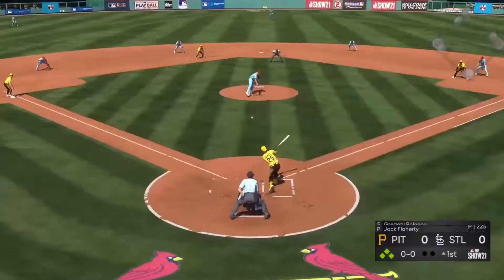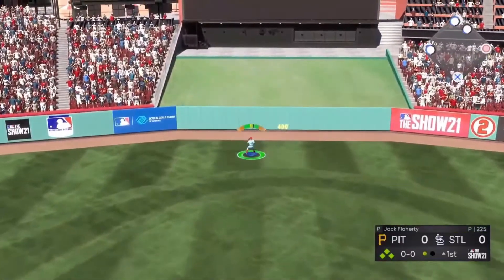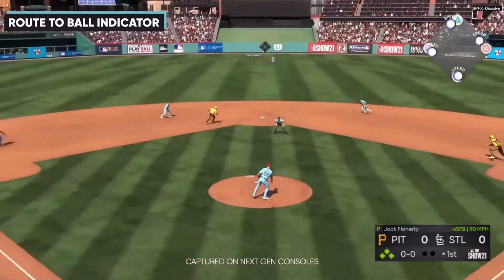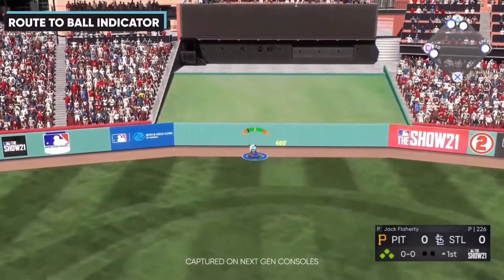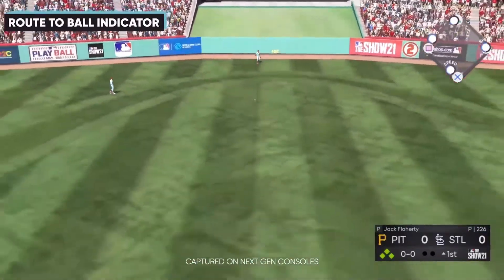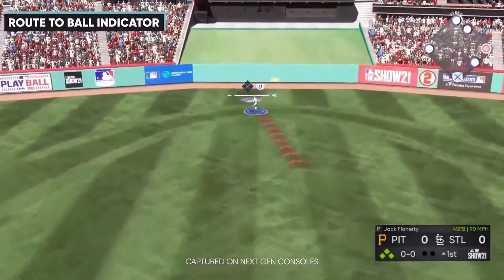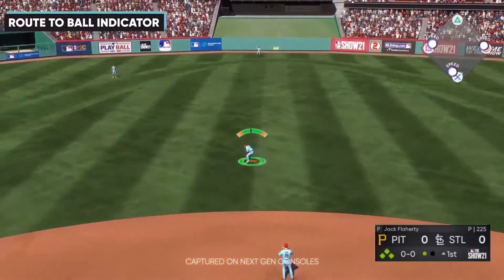The first thing they showed off was the route to ball indicator. It's going to be a little line that appears on the field to show you the best way to get to the ball. It's an easy way to help everybody, especially those coming in for the first time — like Xbox players — and others who may not understand how to path their way to the ball most efficiently.